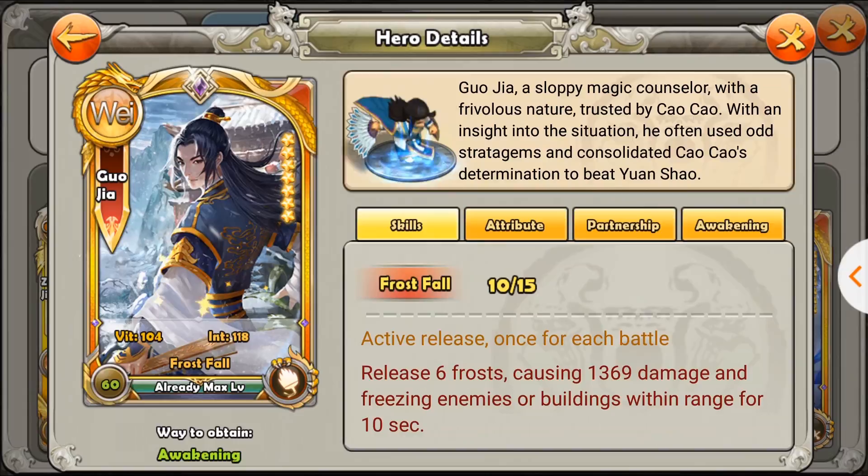Right now my Gorgia is 10 out of 15 at level 60, does 1300 damage and freezes enemies or buildings up to 10 seconds, which is pretty good. However, Gorgia tends to have very low damage because at level 50, before awakening, he does 1200 damage already. Getting those 10 extra levels gives him only about 100 extra damage, and the 5 extra skill levels give another 100-something, up to 1500 max.